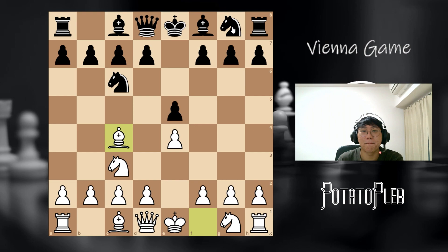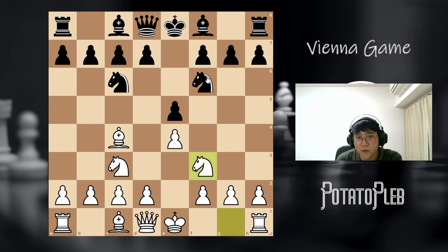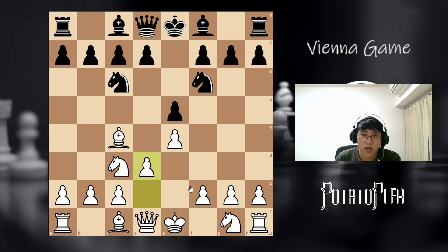Now that we've covered the copycat variation, we're going to look at the main line in this situation, which is going to be knight f6. It is worth noting that this highly resembles the four knights Italian, where black can do the center fork trick. So you need to be careful of that. However, the move I would recommend is d3, which is actually a transposition into the bishop's opening — the Vienna hybrid. The reason I'm recommending this move is because it is extremely flexible and easy to play.